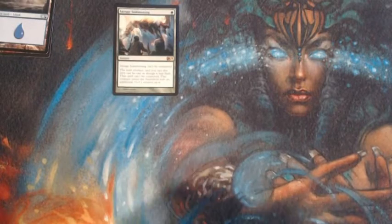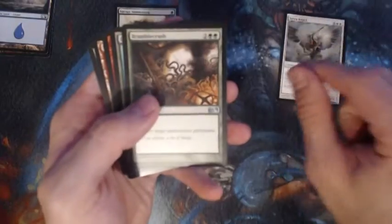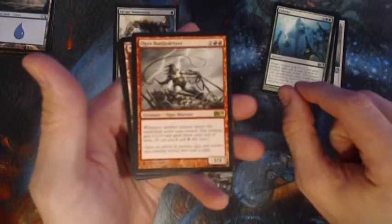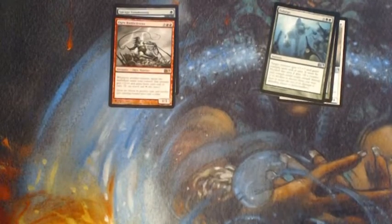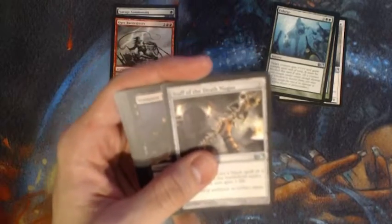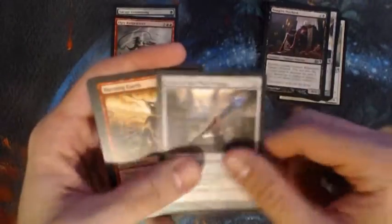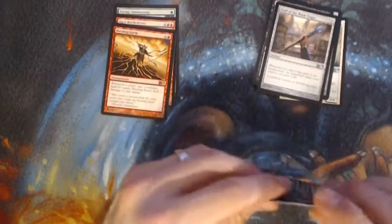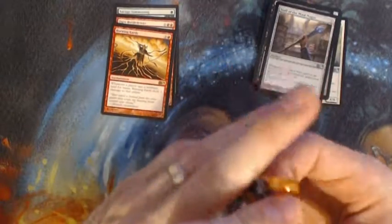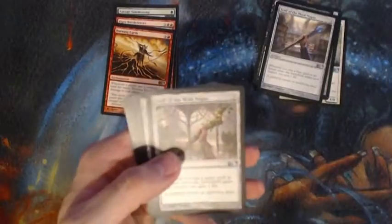Let's jump forward here. With our uncommons we have Seraph Angel, another Bramble Crush, Enlarge, Ogle, Battle Driver. We've also got Staff of the Death Magus, Vampire Warlord, Staff of the Vine Magus, Burning Earth — that was a popular card when it first came out, seen a lot of play — and Staff of the Wild Magus.